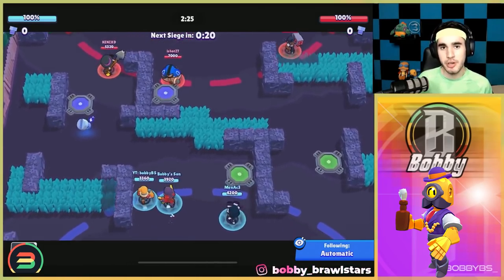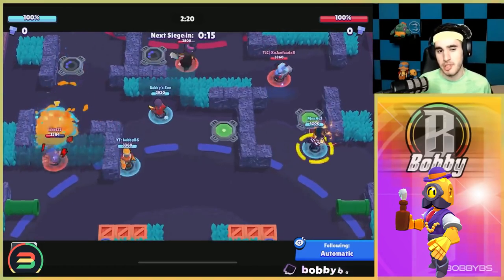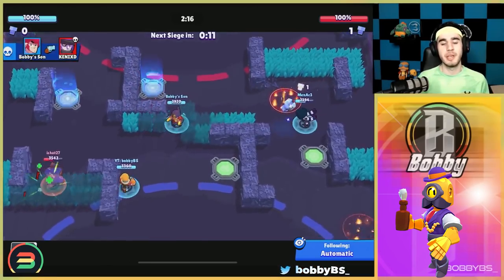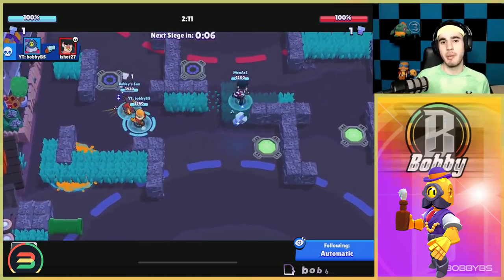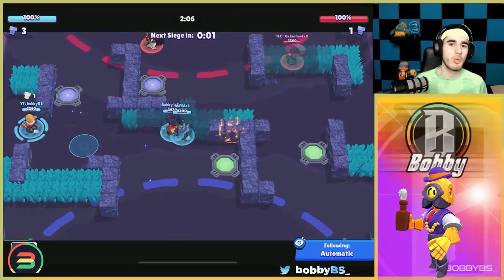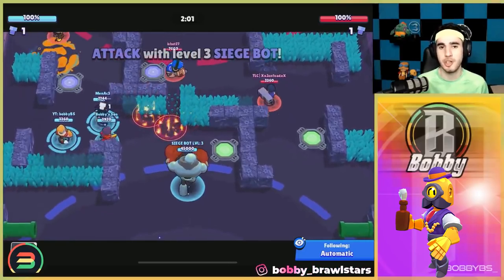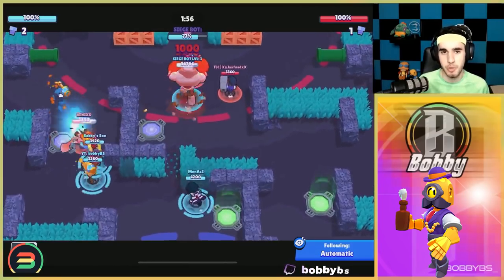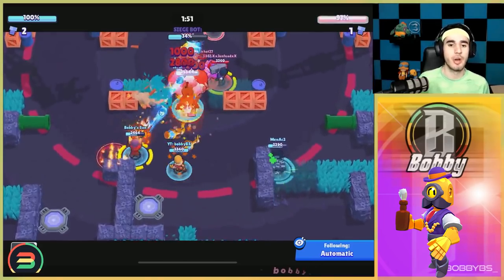Coming in next is Barley — a pretty simple brawler, slightly more advanced than the first three but easier than Colt. You lob bottles on people, deal damage from the other side of a wall, and avoid taking damage by hiding behind walls. Barley's counters are Mortis and ranged brawlers on open maps without walls. Barley is essentially map-dependent — on the right map you have basically no counters outside of Mortis and other throwers like Sprout or Tick.